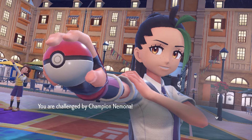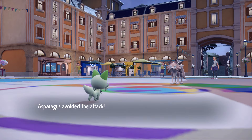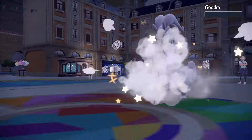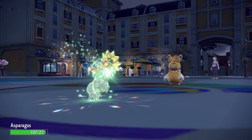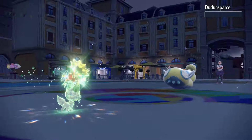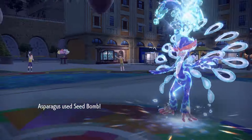Onto our final rival battle. We set up 2 Hone Claws as Lycanroc missed two Stone Edges — it was a one-shot with Seed Bomb. Gogoat was a one-shot with Play Rough. Pawmot did some damage with Quick Attack but was a one-shot. The Orthworm was a one-shot. Armarouge was a two-shot KO but missed its Iron Tail. So last is Quaquaval, which was a one-shot.